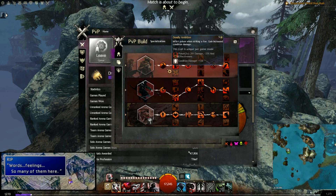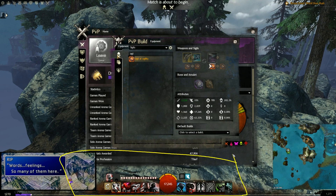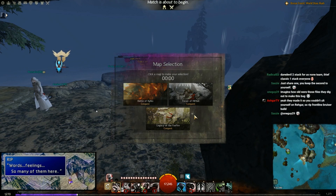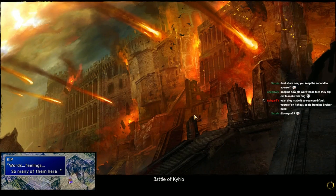Running standard thief things on a dagger/pistol setup with assassin's signet means you can get ludicrous backstabs - very regularly 10k+ backstabs on light armor targets. The main thing we'll look at is shadow portal. This isn't a 1v1 build - it's all about rotating and moving a lot. How a thief utilizes shadow portal is going to be really interesting, since I haven't really indulged in it post-patch yet.